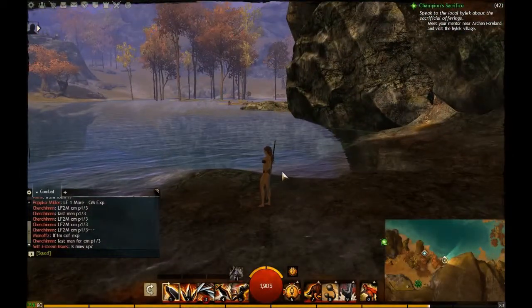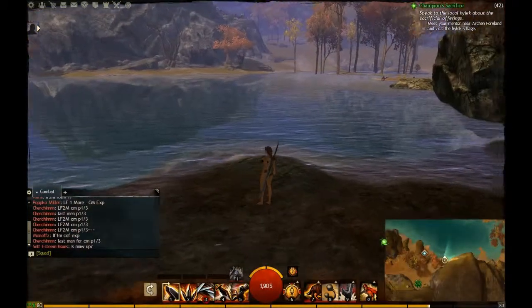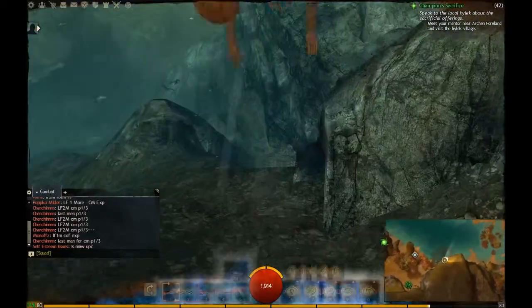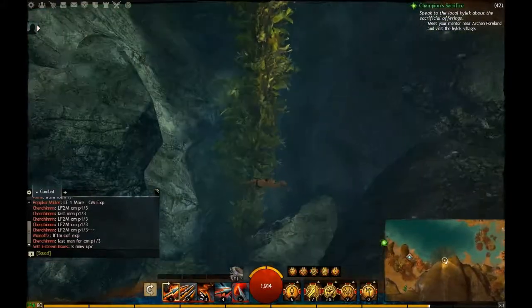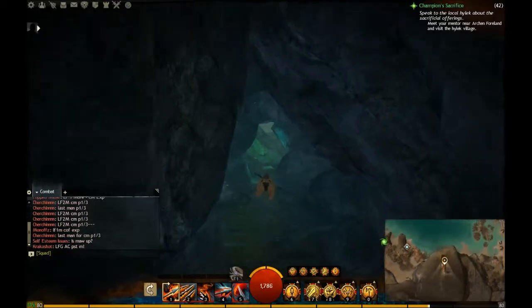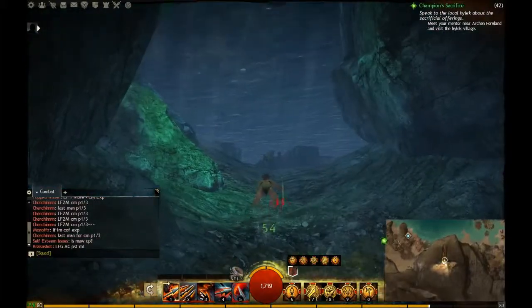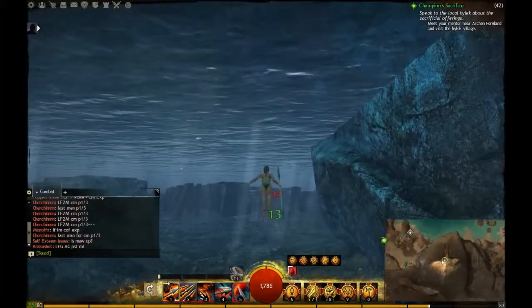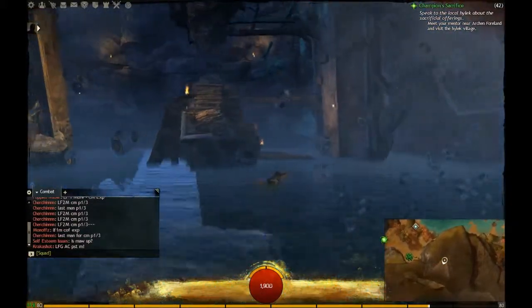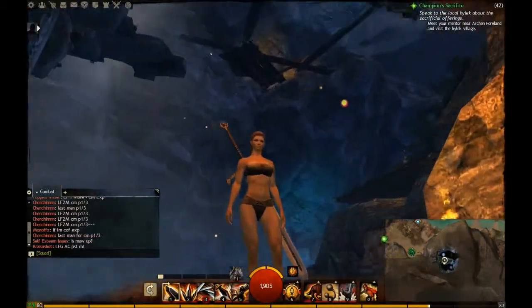I already went down underneath to make sure that this was the Jump Puzzle. I've come here before, and I think this is actually the hardest of the starting Jump Puzzles, out of any of the starter areas. I've come down here behind this kelp — there's a Hidden Cave. There's not really any enemies yet; they don't really show up until after a certain point. So you come up here, and this is where you start.